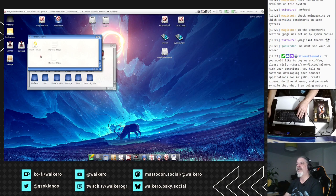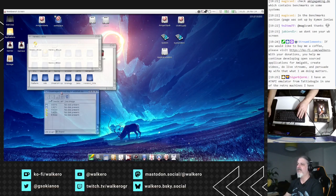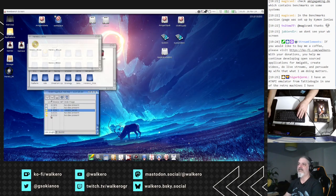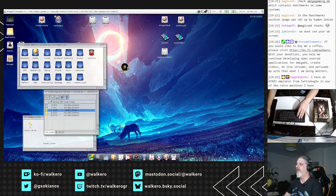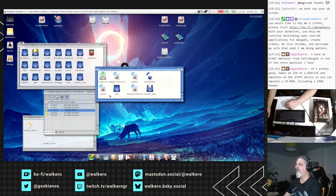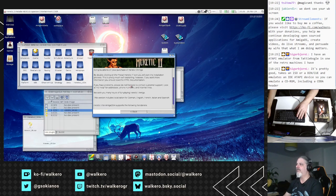So what I'm going to use for AmigaOS 4 is the disk image, and I'll mount the first CD-ROM and start. You see here a new icon for Heretic. Let's see the installation process. It has some information about licenses and CD player license and all the stuff that needs to be on the CD-ROM. Then you select Install. It says: Congratulations on your purchase of Heretic 2 Amiga, and all the information about the characteristics of this version.